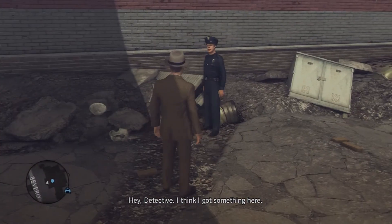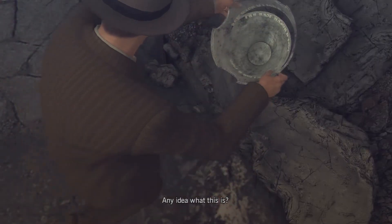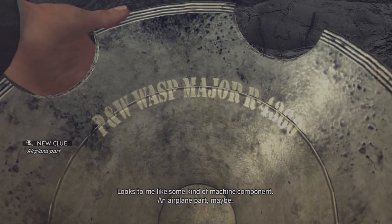Hey, detective. I think I got something here. Any idea what this is? Very large egg cup. Viking helmet. How would I know? Looks to me like some kind of machine component. An airplane part, maybe.